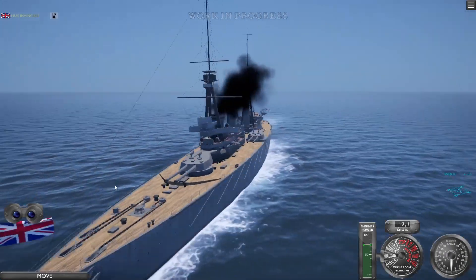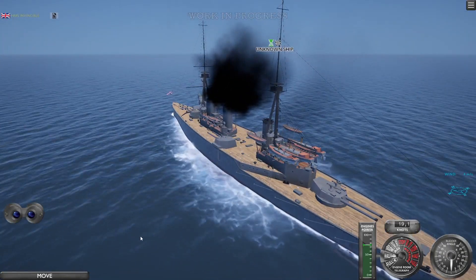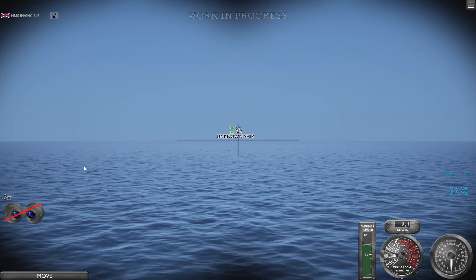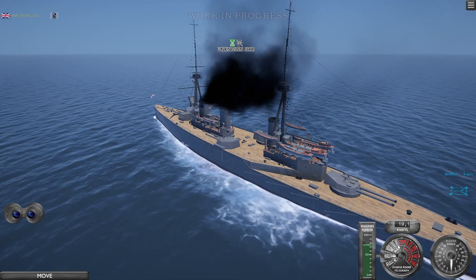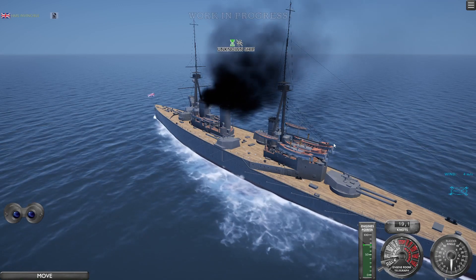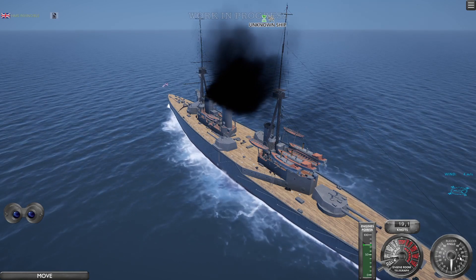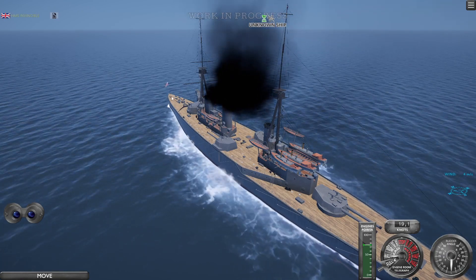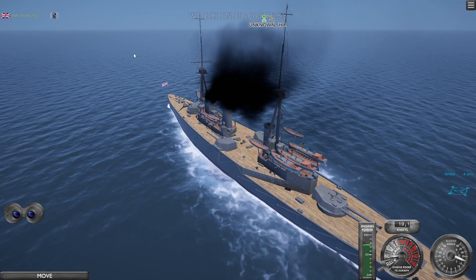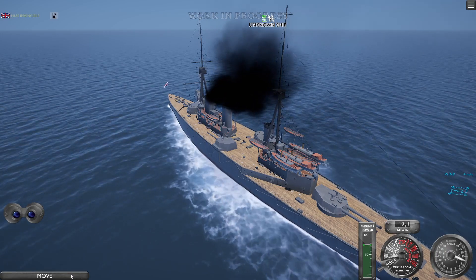All right, this is our ship. The first thing you do is find where the enemy is — they're right there. You can zoom in with the binoculars to see them. We're going to go at full steam ahead, then choose how much to turn using the compass, adjusting relative to the front of your ship. I'm moving 20 degrees to the right.